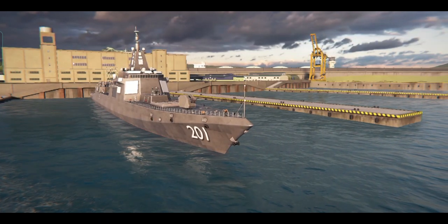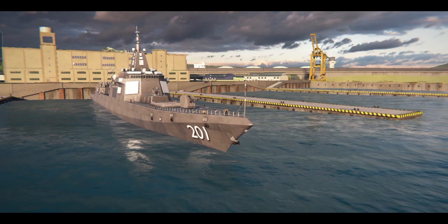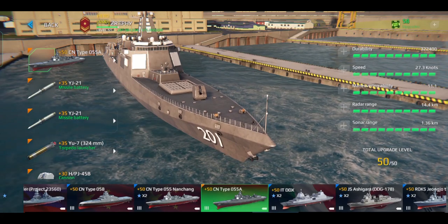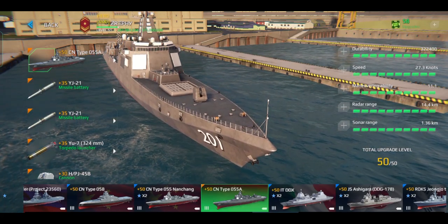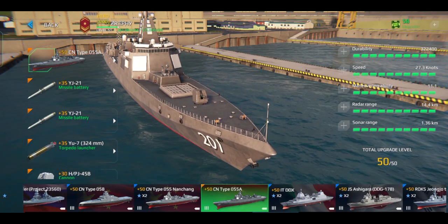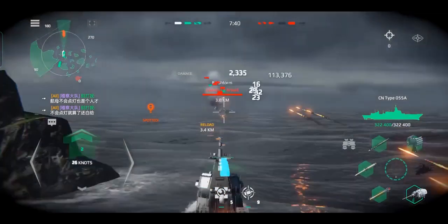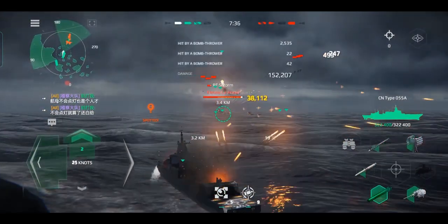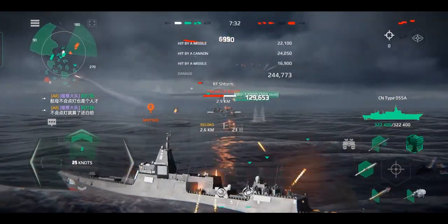In this version, only one ship is added and that's the CN Type 055A. The CN Type 055A is a tier 3 epic destroyer, and as you can see it is essentially just the Type 055 but with modified armaments so that it can be classified as an epic ship. It has three missiles, one cannon, one torpedo, two grenade launchers, six air defenses, and one special air defense that is similar to the S-400 on RF Storm.